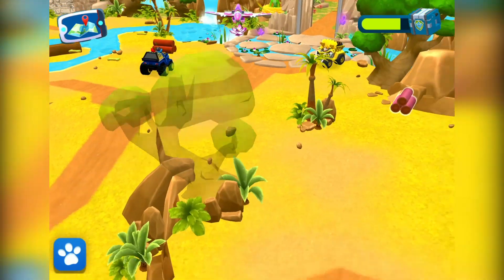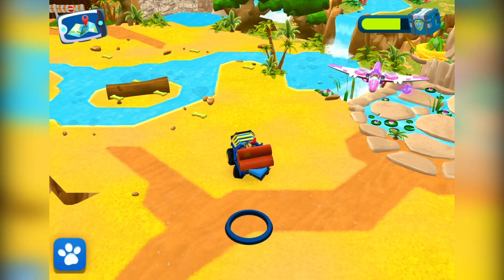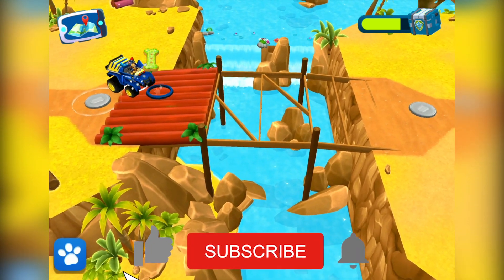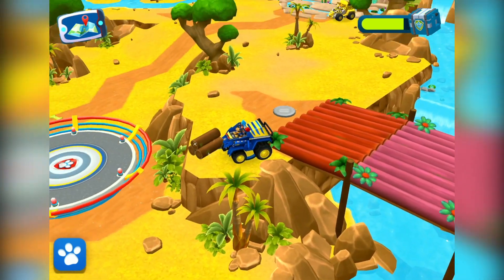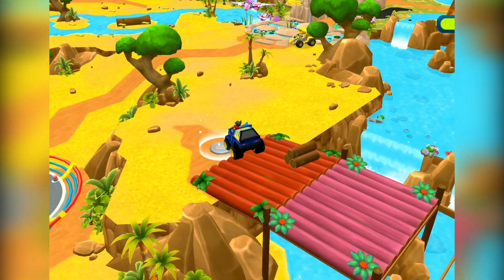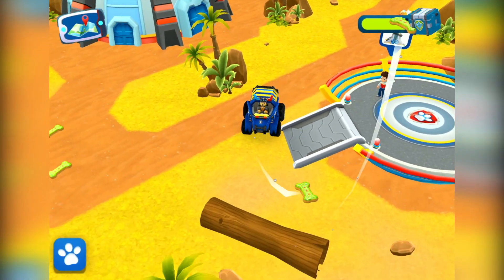You found logs — bring them to the platform to build a bridge. Oh no, the bridge is out. We'll need to fix it. See if you can find wooden logs and bring them back here. Nice one, let's go build that bridge. Let's cross the bridge.